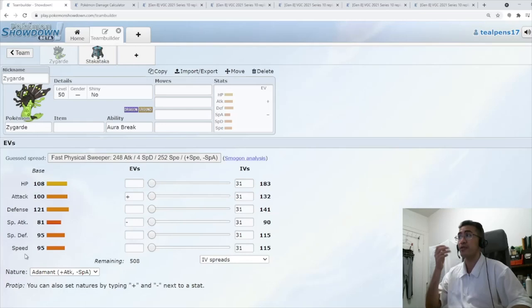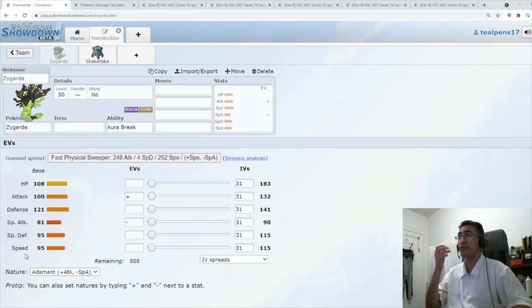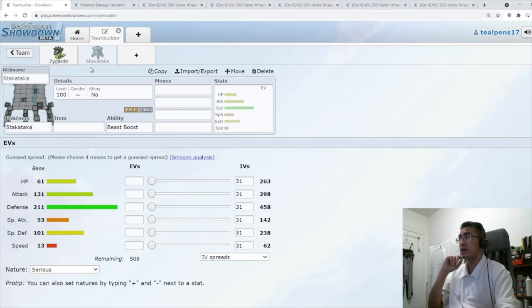95 is a weird tier where you're not fast, but you're not slow either. Sometimes Trick Room is not going to help you, and you're going to need something else to help against some of the faster things in the meta. Zygarde-Stakataka is a pretty good combo, just for the fact that Stakataka is the answer to Xerneas.